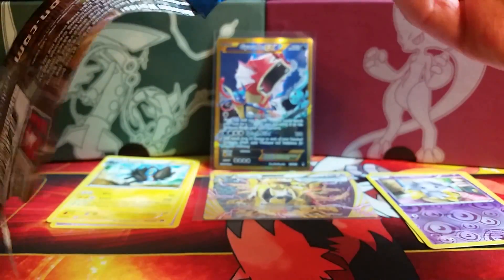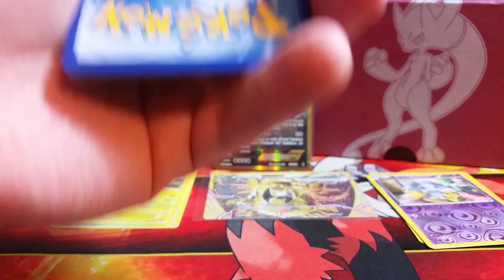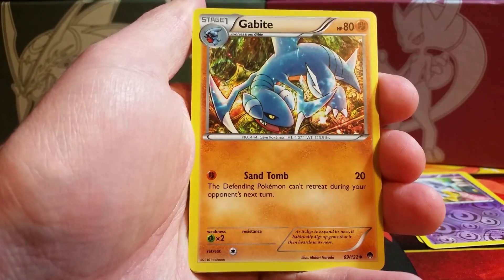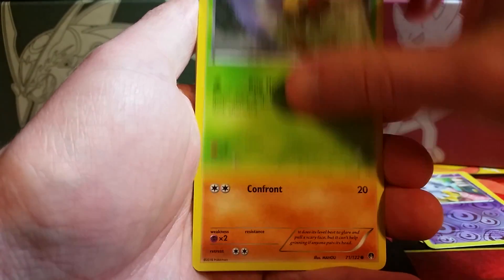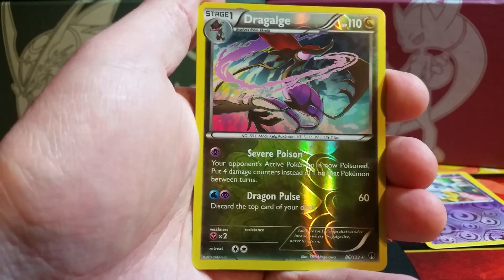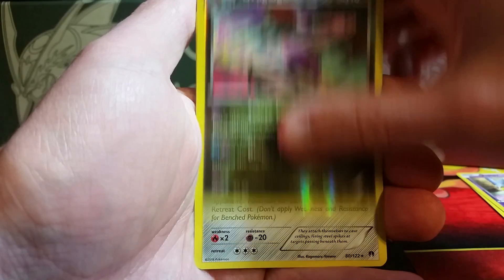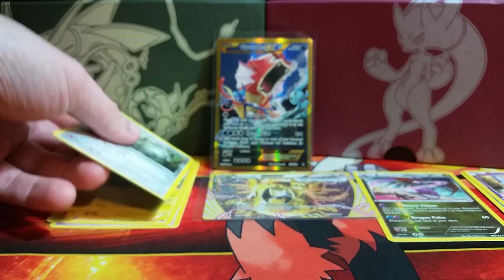I'm thinking this is going to end up probably being my favorite X and Y set, if not second to Ancient Origins. There are just so many awesome cards in this set — tons of EXs and tons of really nice Holos as well. We begin this pack with a Lapras, a Gabite, Slowbro. There are honestly some really great uncommons like that Slowbro and Lapras — love the artwork on this set in general. We have a Rattata, a Slowpoke. Reverse holo is a Dragalge — that is a rare reverse holo. And the rare is a Ferrothorn. I love Ferrothorn — one of my favorites to use in the game.